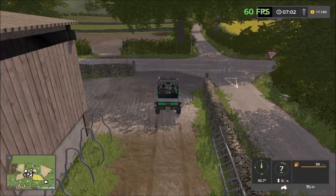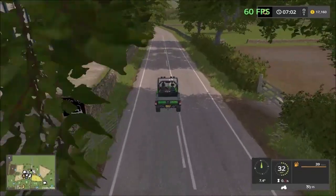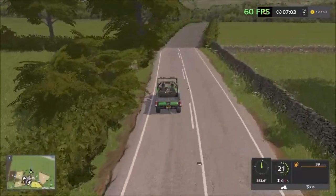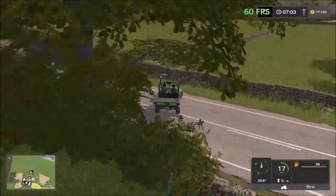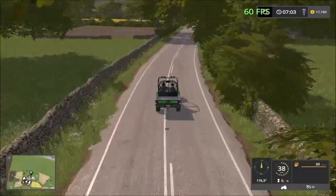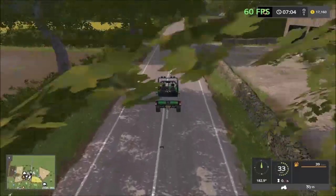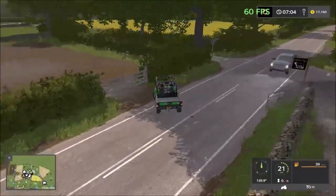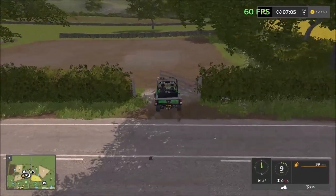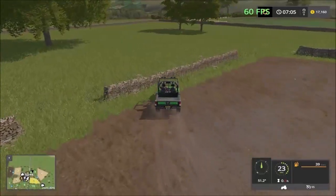I'm going to head north to take a look. Up here it's mostly grass fields. We have some grass fields that can be turned into fields or used to cut grass for the animals. There's also a nice placeable area where you can put placeables or park your vehicles, and that leads into the grass field.